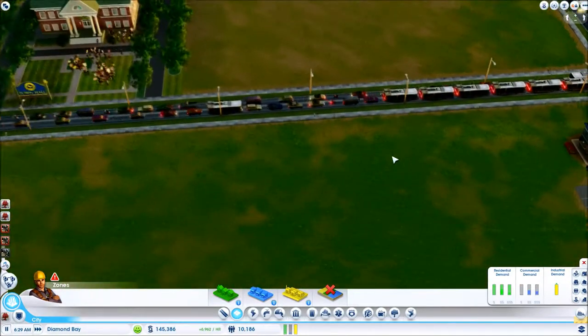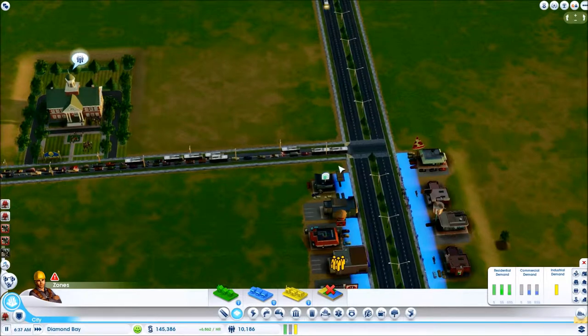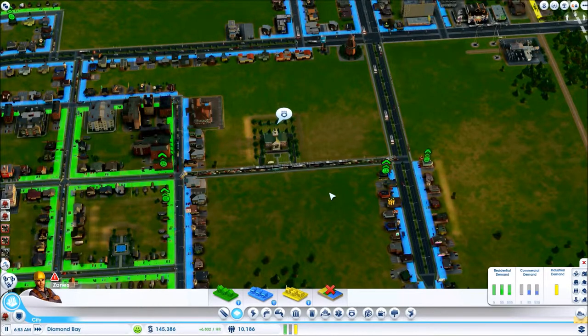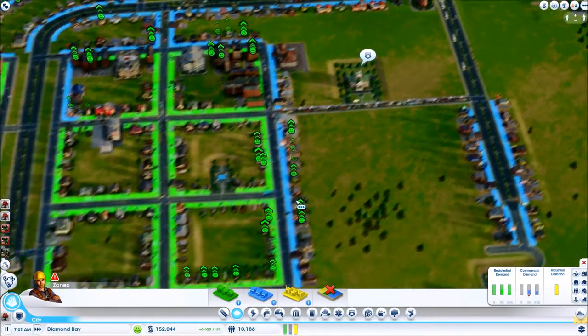I don't understand why SimCity buses are working like this. I think the buses are bugged — they're all just coming in like one big pile of buses. Why not like one every few minutes real time instead of a whole bunch at once? It creates a traffic jam.